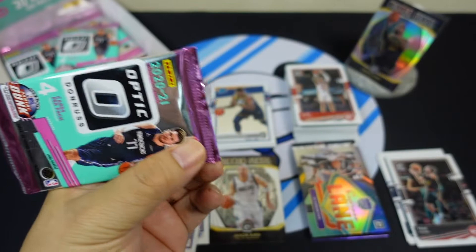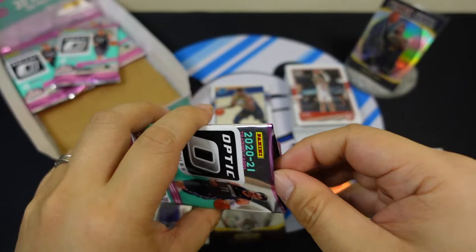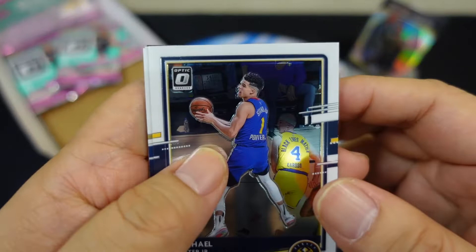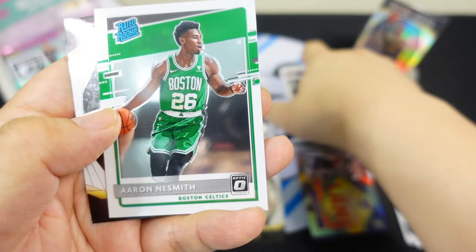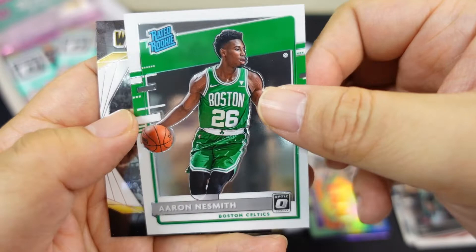I need to watch more basketball. I'm sad that Caruso used to be a Laker — he broke his wrist on a flagrant foul. Michael Porter Jr., JJ Redick, Aaron Nesmith — yes, that's right, the rated rookie — and Dwyane Wade Winner Stays.